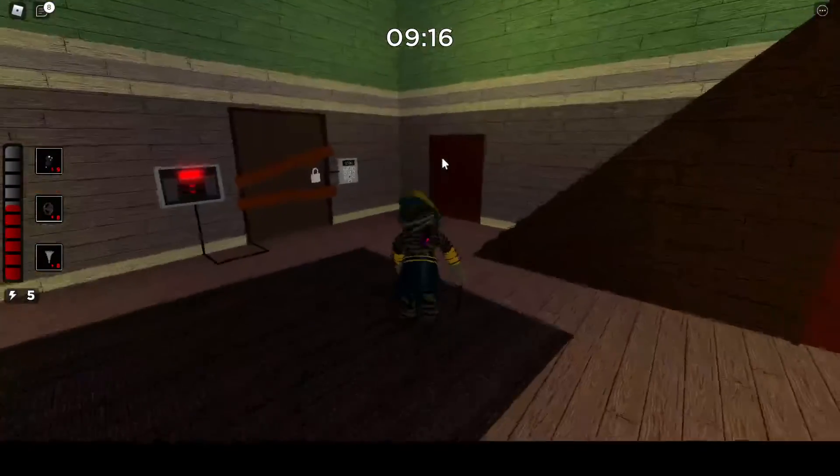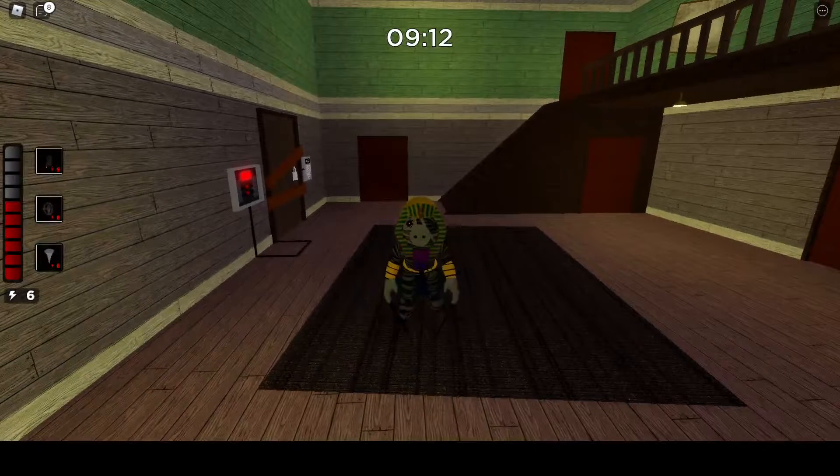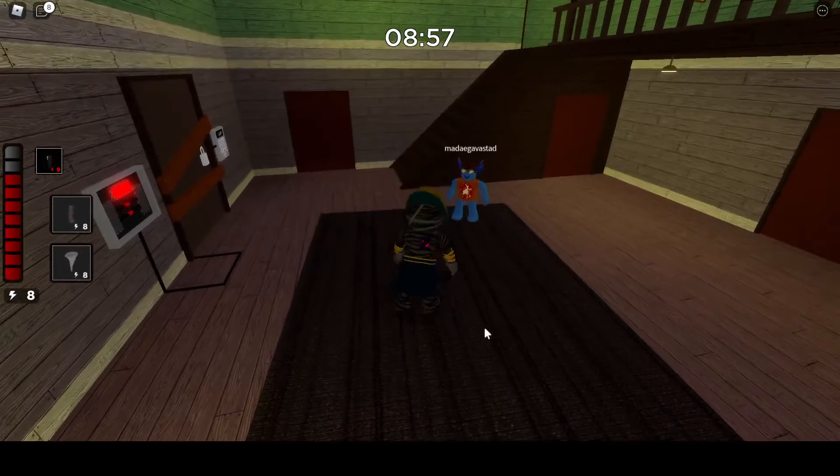So yeah, we can just walk around while we're waiting. It's at 6. So right now I'm gonna go on my other account and I'm gonna walk over to that area. So here we go. I am now there. So yeah, that's my other account.